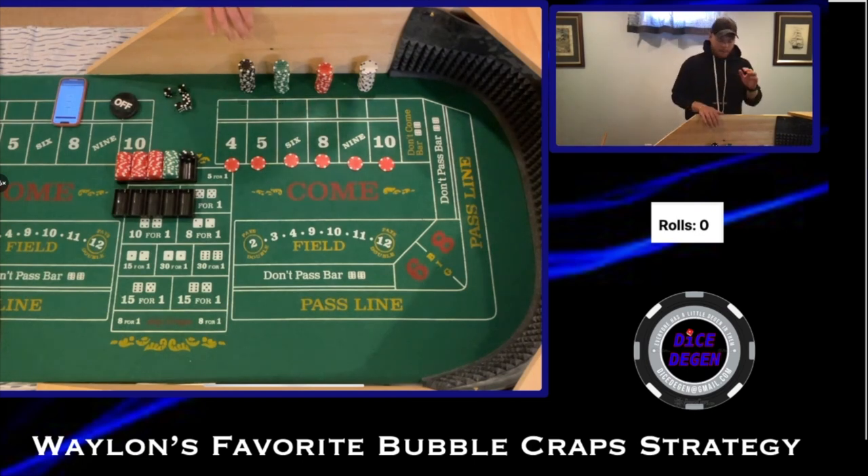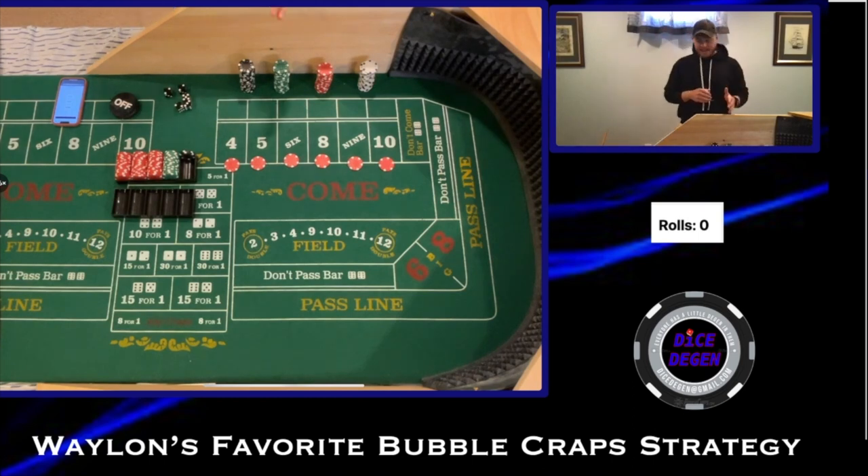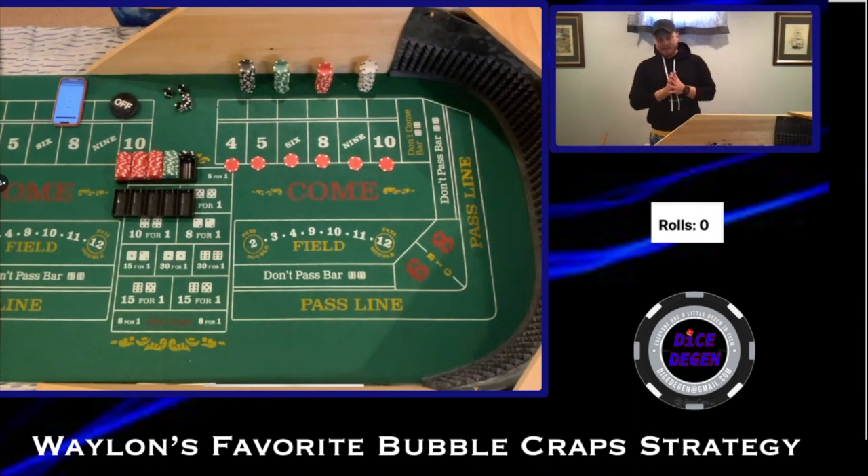Let's explain how this works. It's going to be a flat $5 bet on the box numbers — we're not working on the come-out roll, but on the rolls subsequent to the come-out roll. On the $4, $5, $9, and $10, we have even math.